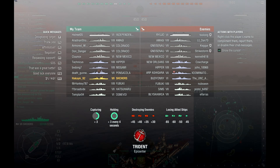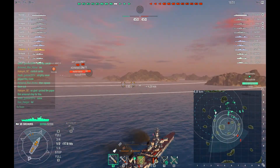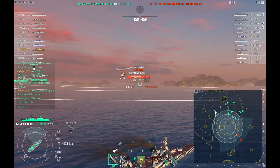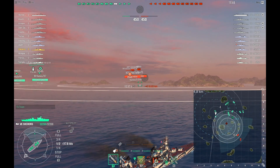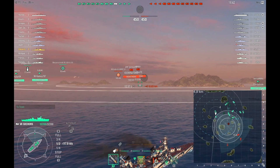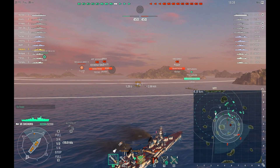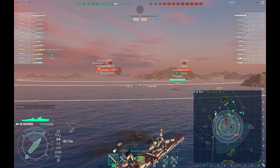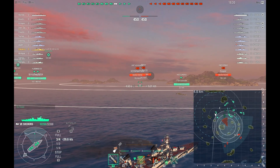On the enemy team there is a Ruhr, an Amagi, a Gneisenau, New Mexico, New Orleans, Hipper, ARP Ashigara, Bojani, Fubuki, Sims, and a Blyskawica. I have to say this is actually a very epic game — it came really down to the wire. I do like the Shchors; I think she's a fantastic ship especially for her tier. We'll see how the Chapayev compares.